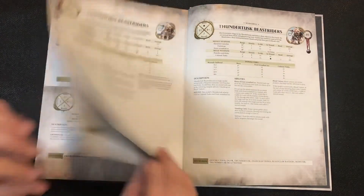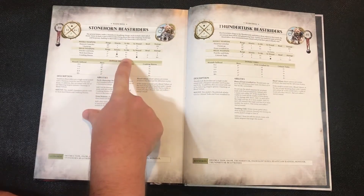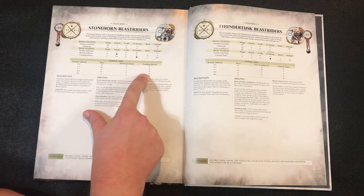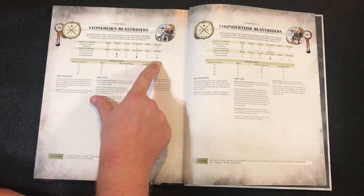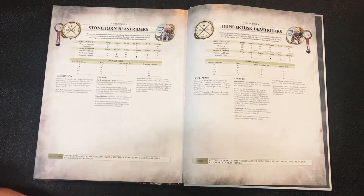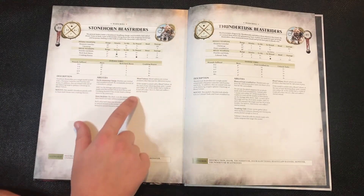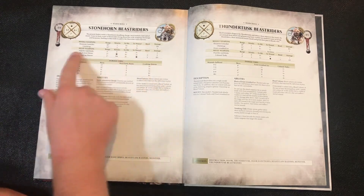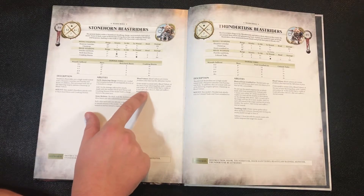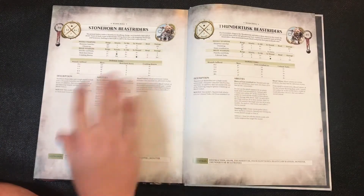Crushing hooves have a 1-inch range, D6 attacks — they were all D6 — threes to hit, wounding changes from a 2+ down to a 4+ at 8-9 wounds, 1 rend, D3 damage. Overall a pretty good unit. Remember you can shoot in combat, even that blood vulture, but when in combat your missile weapons have to target the unit you're engaged with. The blood vulture can go off and do other things since it's an ability, not a missile weapon.